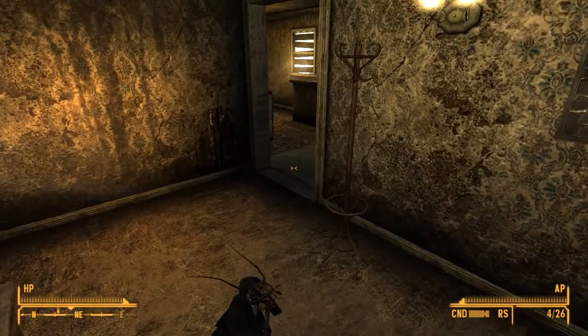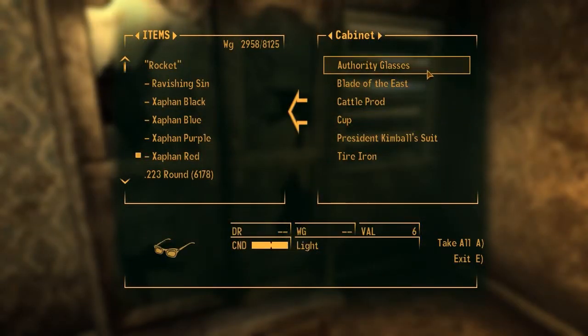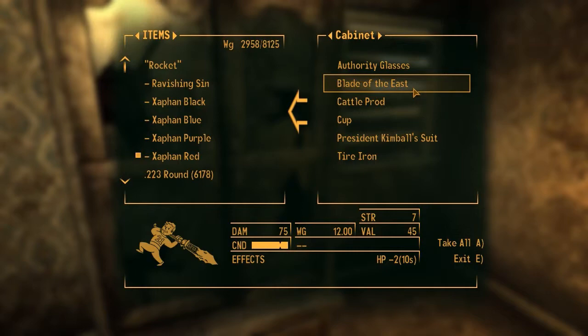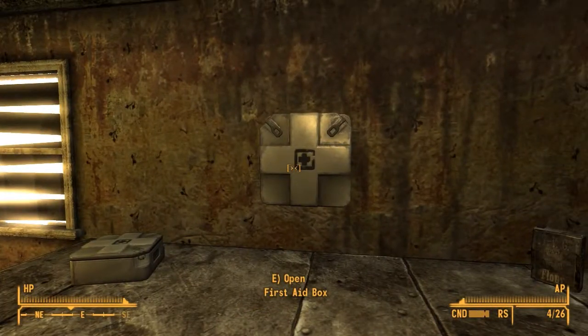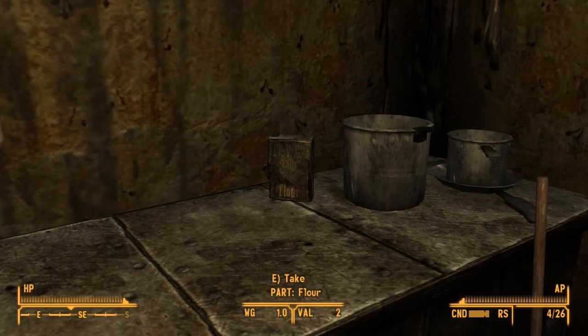It's a basic, simple rest spot — nothing too special. There's a cabinet. Got a Blade of the East — sweet, DPS is 115, damage is 75. I might try that. There's also a President Kimball suit — apparently one of the couriers was carrying that out of California. And the Blade of the East — someone got their hands on something exotic. We also have a first aid box.